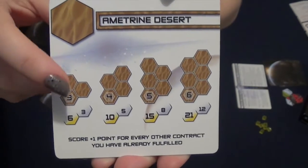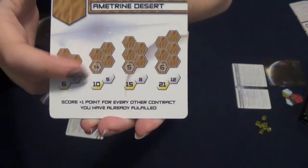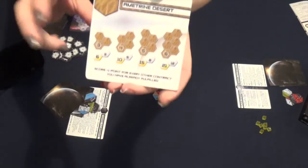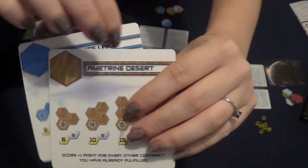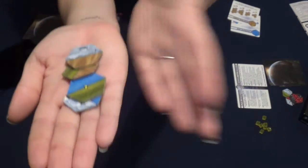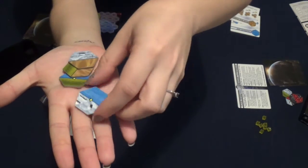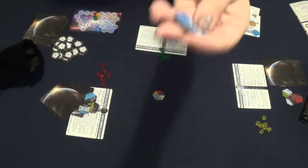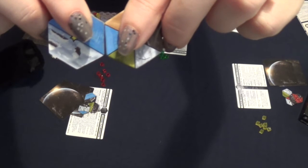If you were the second person to place a cube on a set of Amitrine Desert tiles, you would get the silver — second place, three points. We've got blue and brown on our contracts: Amitrine and Tanzanite. The tiles are double-sided so we can look at the other side if it's more beneficial. We picked our tile and placed it down — it doesn't have to match, but we matched blue to blue because it's beneficial for us.